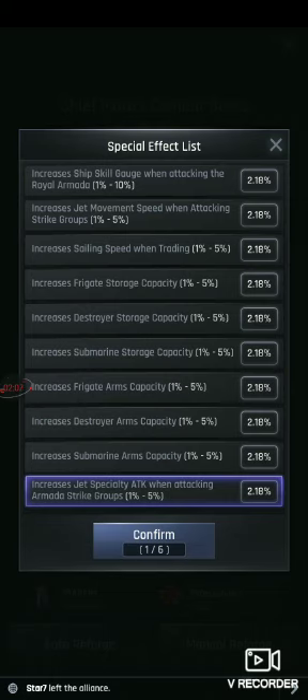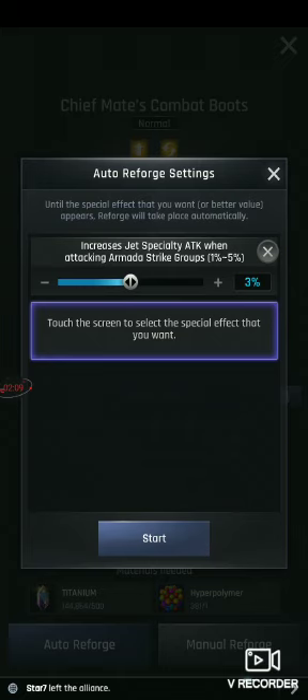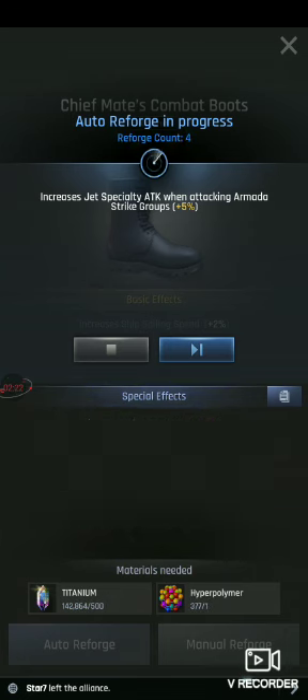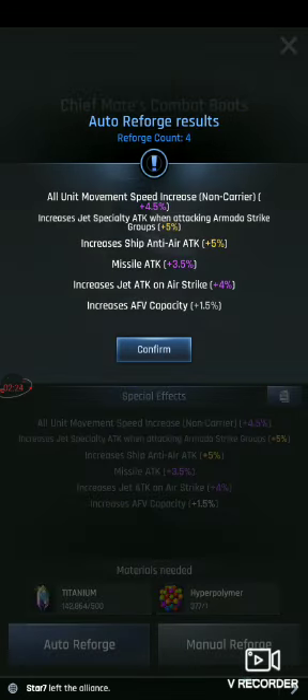Just confirm, and then you have this. Now you move it forward to the first slide, go to Start, and then Auto Select Speed. Keep going until you either top it, or until it finds what you're looking for. As you can see, it found Increase Jet Special Attack of Attacking Armada Strike Groups — confirmed.